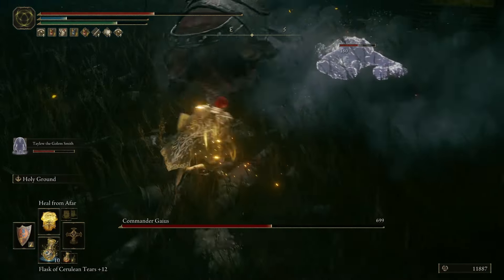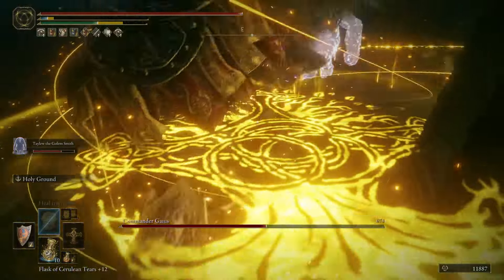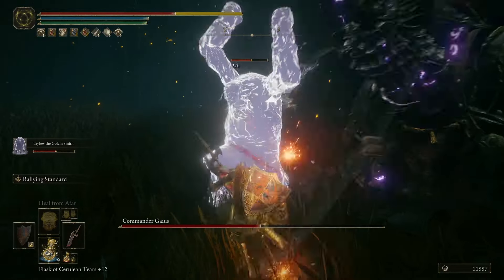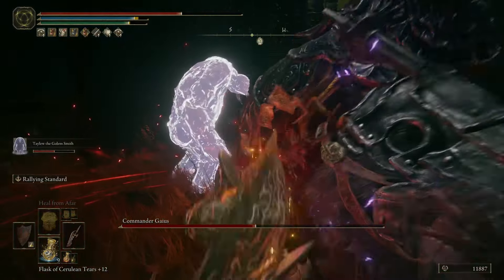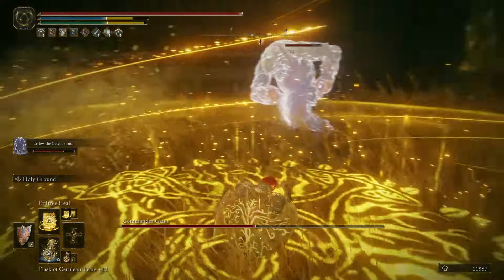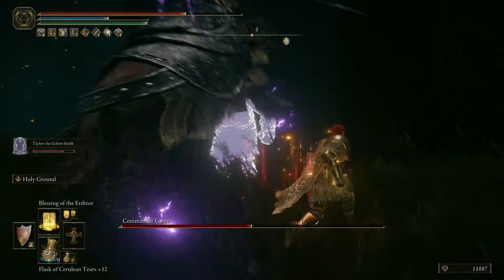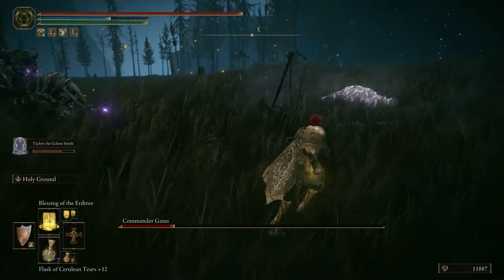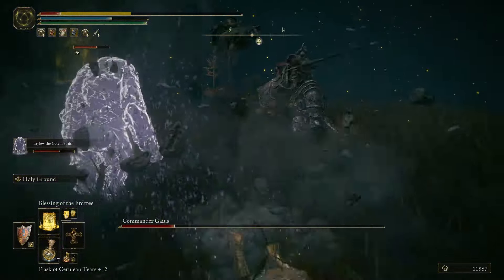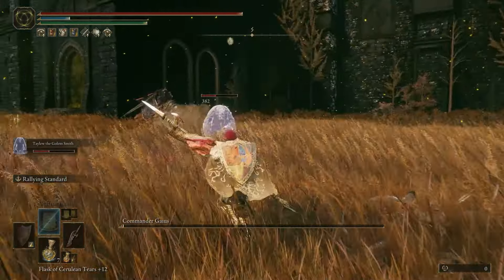I decided to try and face Commander Gaius next, as he grants access to five Skytree blessings — I thought it would help with surviving hits while keeping Taliu healed up. While watching the fight, I should mention a big blunder I made: I leveled my Strength to be able to wield the Commander Standard, only to find out after the run that it doesn't stack with Golden Vow. I also had a bunch of Uplifting Aromatic, but these don't stack either. My apologies if you see me override one buff after another for no reason — I was just trying to get Taliu as strong as possible. When Gaius was about 15% health, I actually died, leaving Taliu all alone. I needed to give it another shot, and we were done in about 4 minutes that time.